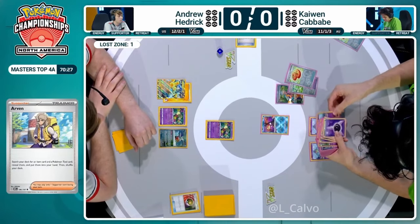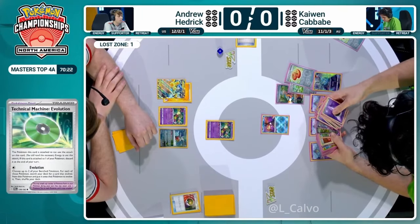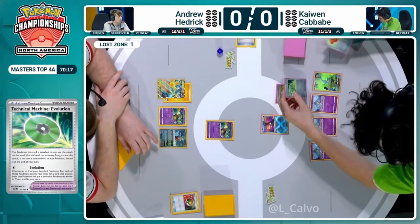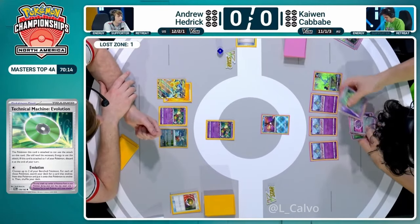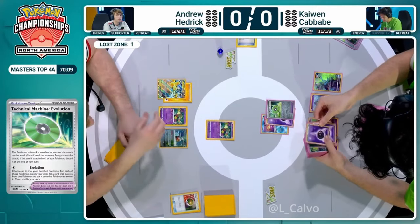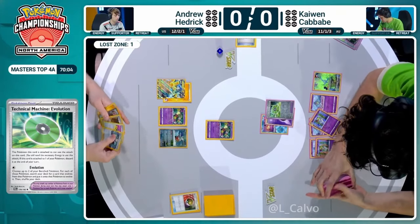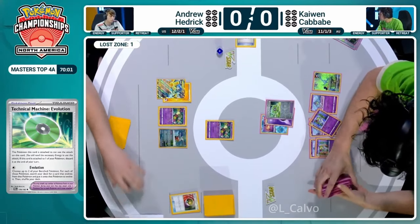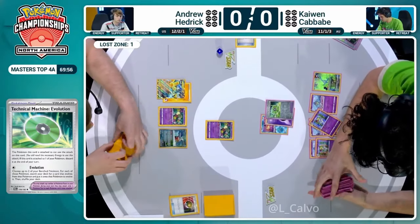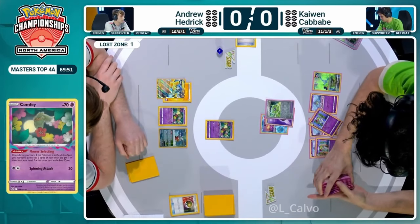He's getting that other Buddy-Buddy Poffin to protect the bench with Manaphy and get that other Ralts going. I always call Gardevoir the bullet train of decks because once you get that set up it is almost unstoppable. So I totally understand Kaiwen wanting to go with consistency here for his own side of the field versus the disruption he potentially could have provided to Andrew Hedrick. That Technical Machine Evolution is slapped down onto the Radiant Greninja.